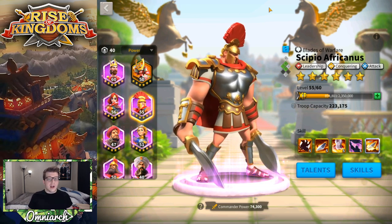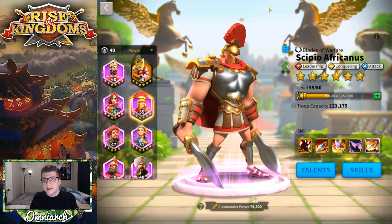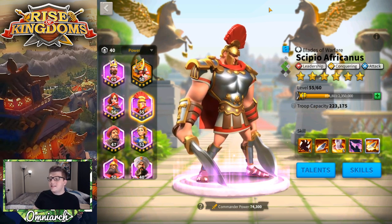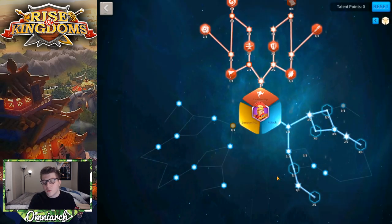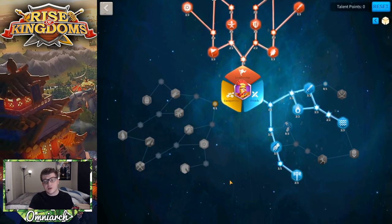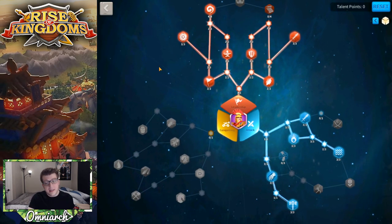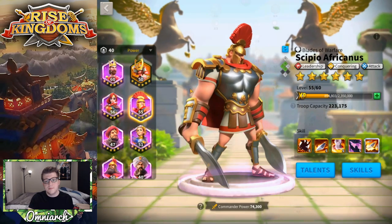I would recommend having Scipio as a primary commander, because his skills are very tanky and his talent trees — Leadership and Attack — are very useful for the way we've built him. There's really not a reason to build him any other way than this. The only other time you would build him differently is if you build out the Conquering tree, and that's only if you're rallying cities. But if he's your only option, then yes — build out the Conquering tree. Otherwise, this is probably your best bet.